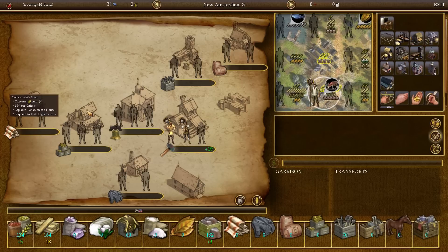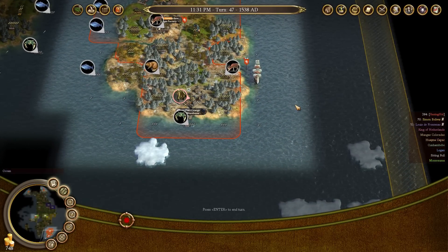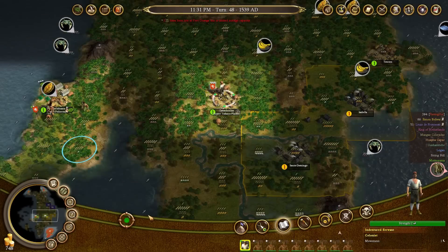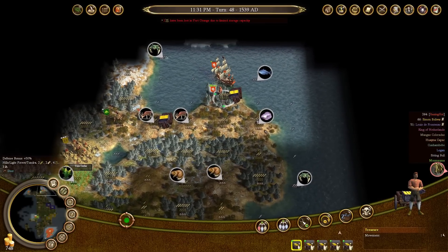I've completed my tobaccoist shop in this city — it's been upgraded to a building that can have three total units in it. But the even better improvement is the cigar factory, which gives six cigars per citizen working in it plus 50% cigars for free. This is a must-have if you're going to be serious about producing cigars — or any good, really, because that applies to all of them. If you're producing coats, for example, it's important to build a coat factory. I like to fully upgrade to the best tier building before I start producing goods in earnest.